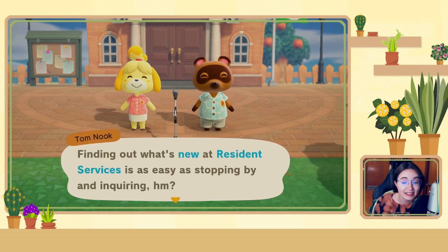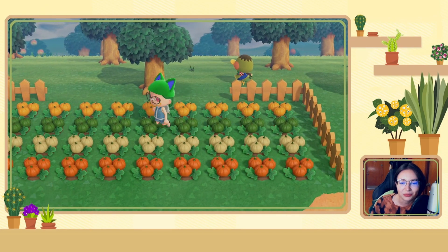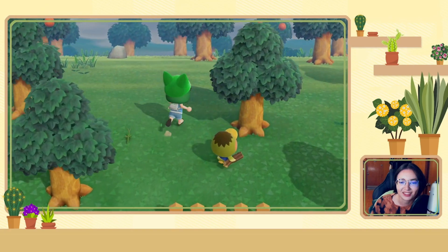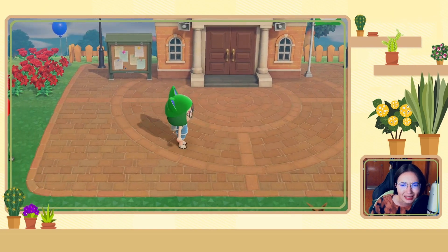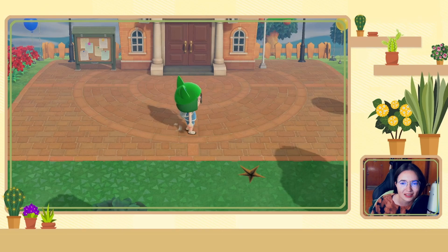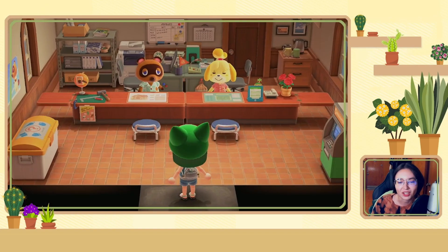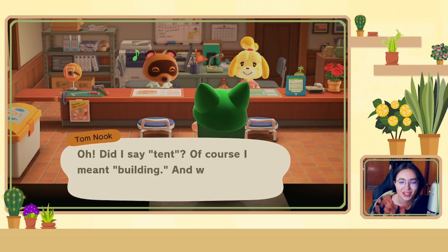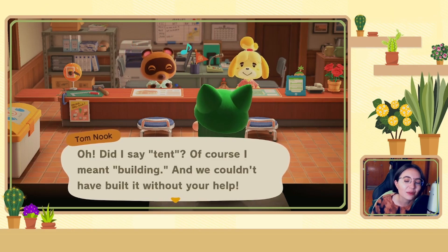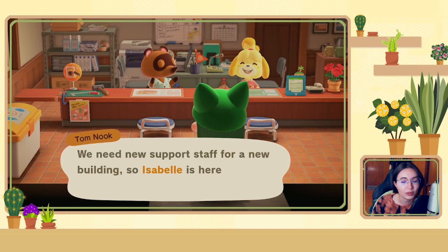Isabelle says: 'Hello, I'm Isabelle. As Mr. Nook said, I'm part of the Resident Services staff here on Inalia. While I still have much to learn, I will do my best to support everyone who calls this island home.' Isabelle has previously done resident support work, so she'll be a big help. She's so cute. Tom Nook also says the building isn't the only new thing — they gave the plaza some much-needed improvements as well, and this was his very last broadcast. Starting tomorrow, Isabelle will be our new source for island news.